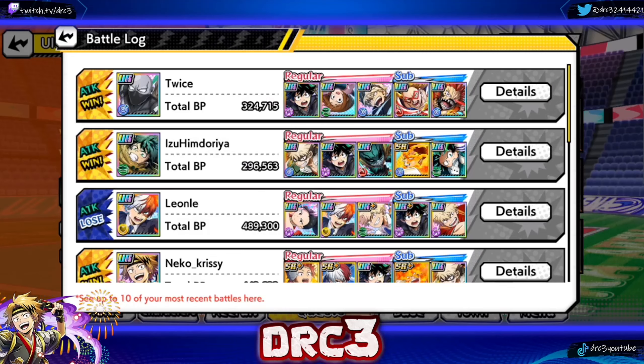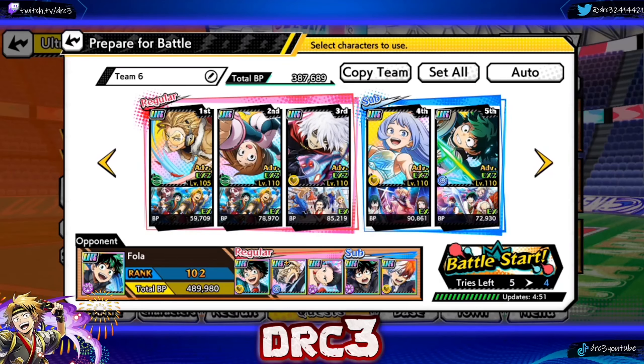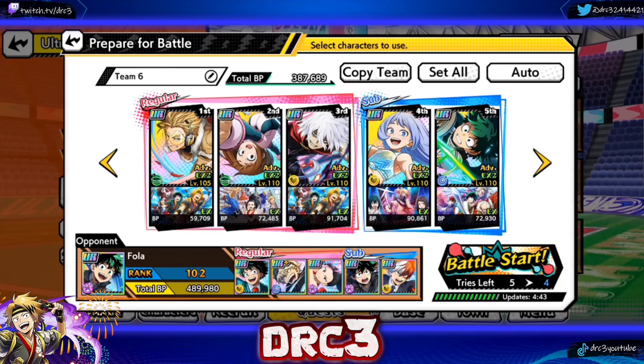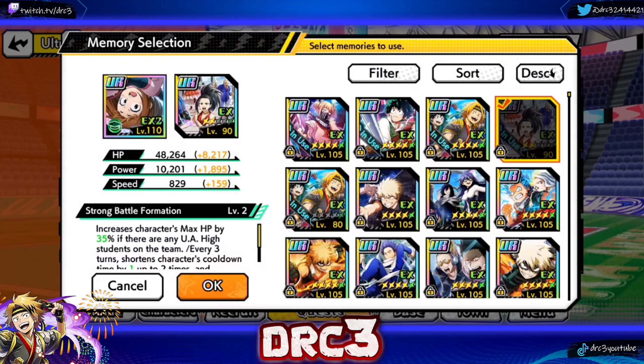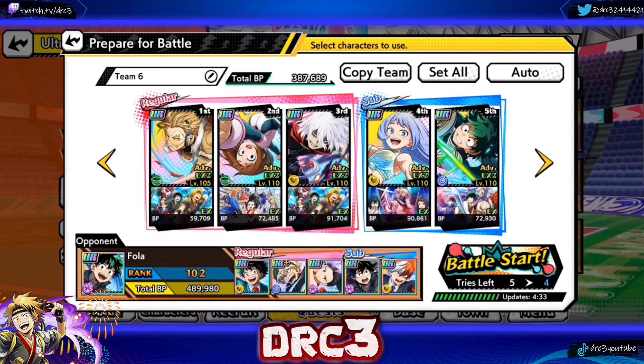I'm going to be straight up — I think we're losing the hard match. I'm switching the memory on Iraqa: this memory also gives every three turns a one-turn reduction to character cooldown time, up to two times. So now she's getting reduction from that memory plus the other memories. Hopefully that gives us what we need.